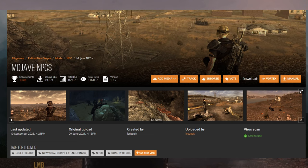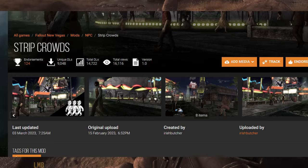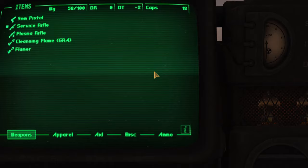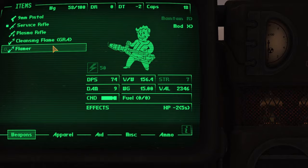For even more NPCs, we'll use Casino Crowds and Strip Crowd, adding many people to both the casinos and the strip, making it feel more like an actual city. It was always strange how you'd be one of the only people in one of the most popular casinos in the Mojave.